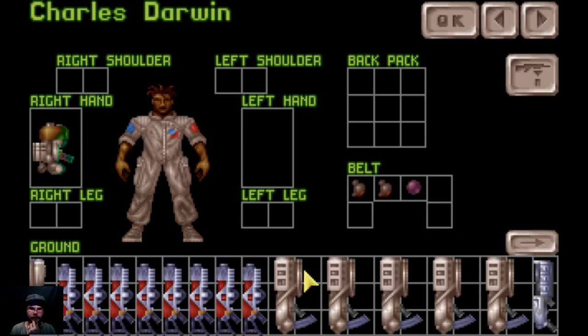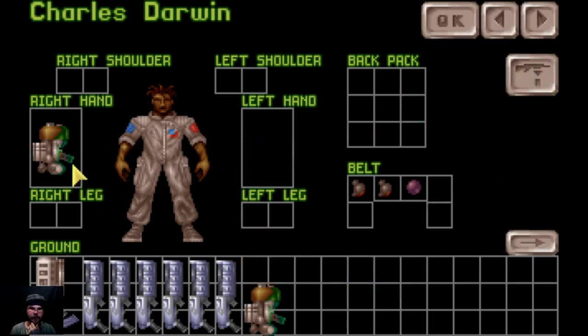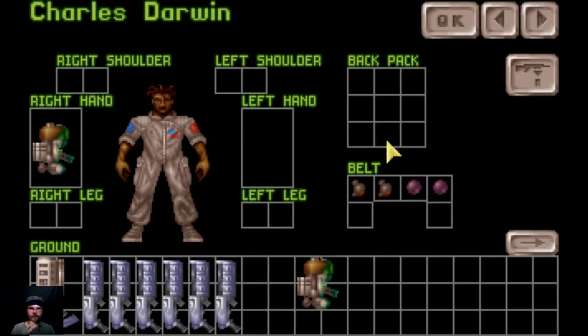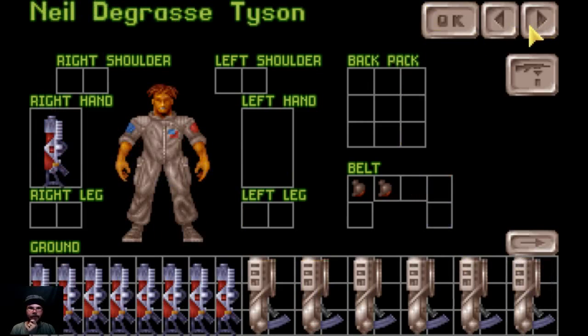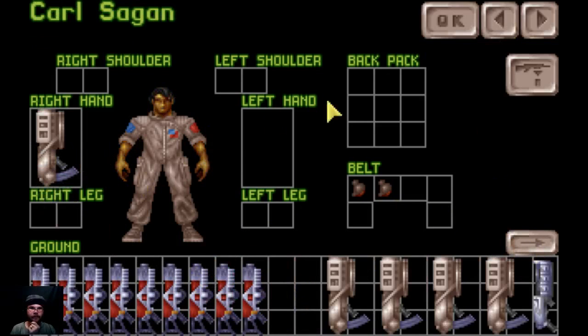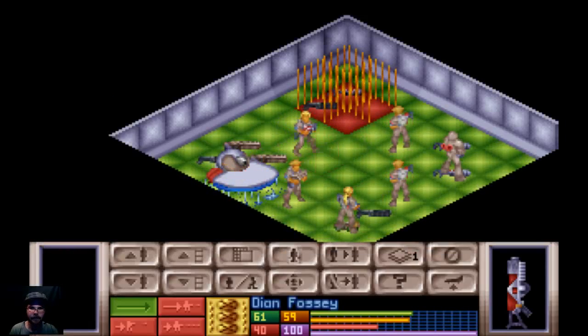So you get one of those, and you get a bullet. I'm gonna try to empty this out and give you another. Why can't I empty it out? Oh, can I do this one? Yeah, this one can. Okay, and you go there. You're gonna have to have a pistol — I'll give you a pistol on your hand. So two people have good guns. I'll give one to Sagan. He's not wearing any armor, but... oh, he loves Carl Sagan. I'm gonna send the tank down first.